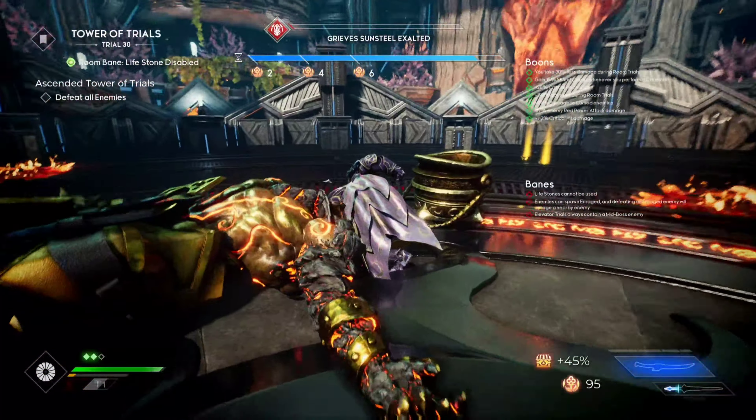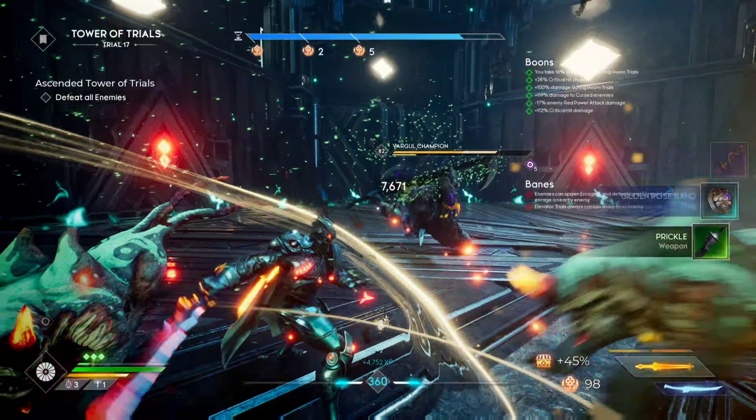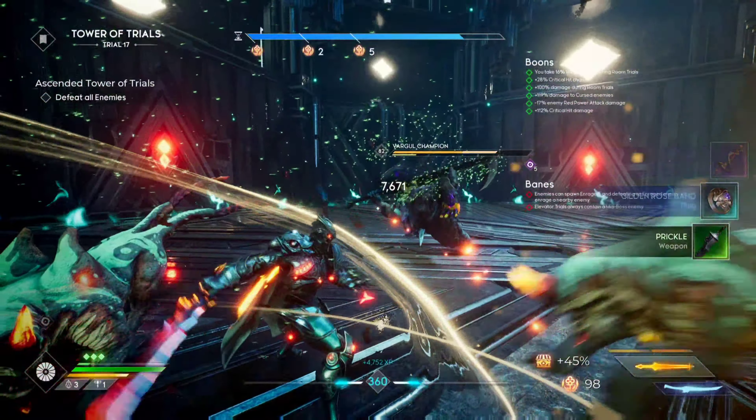All right, let's go ahead and get to the build. This is a Greyhawk soul shadow build. I know this was popular pre-update, but post-update with the Sword of Archons, a lot of people have been turning their back on Greyhawk because the perk reads you get 223 soul shadow build up if you have less might than any other attribute. Of course we have plenty of might augments and items that you want to use with Greyhawk. This is the offset — you want to have less might to make sure this perk works. Most of us have been using Mobius, myself included, because of her almond tree it makes it easier to have less might. I've found a way to do this with Greyhawk while using those items you want that have those soul shatter characteristics.